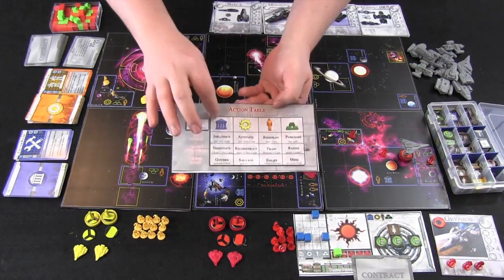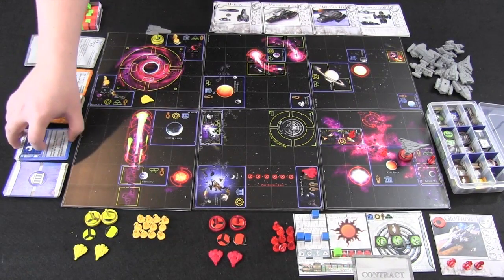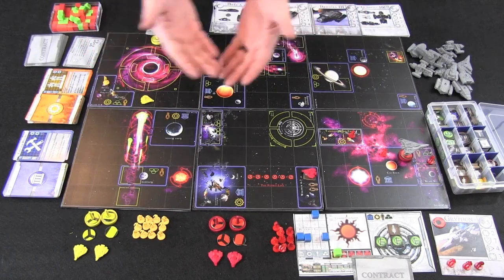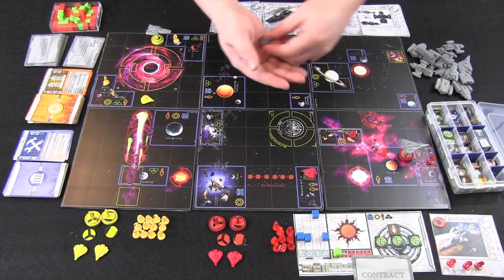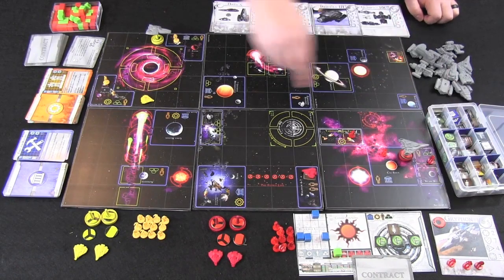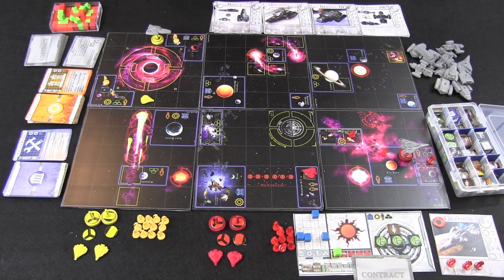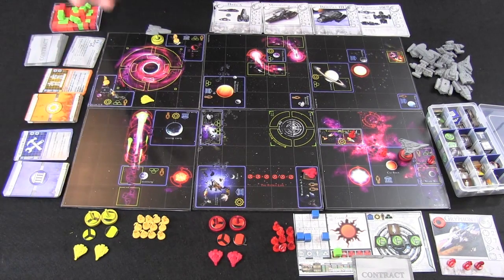For the other two resources — politics and technology — they work slightly differently. Turning those tokens in allows you to draw cards, and these cards will potentially give you the reputation you need for commendations and also provide benefits throughout the game. When you turn in those tokens — politics tokens or technology tokens — you draw cards from these piles. Each pile has a discard pile, and the top card of that discard pile is always accessible. You may turn in as many tokens as your resource level from one location, and draw that many cards from the top of the discard or the top of the deck.